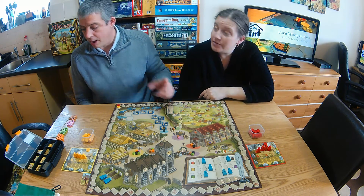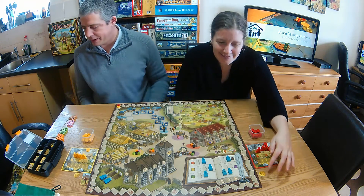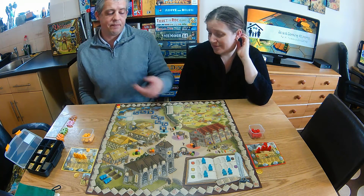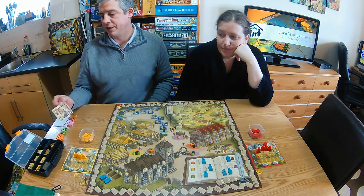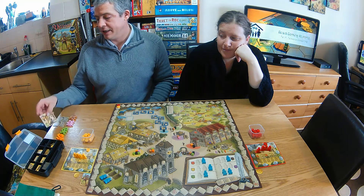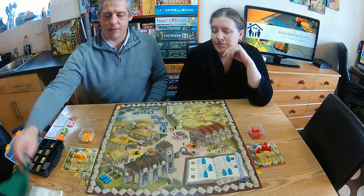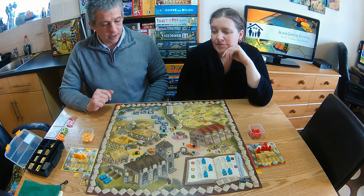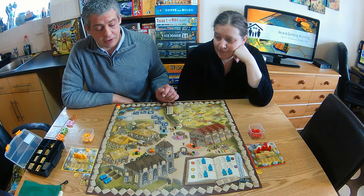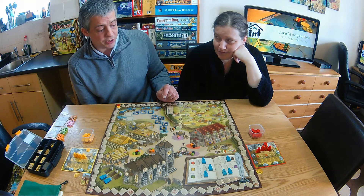I've got it all set up. I forgot we start off with a gold coin each. The cubes on the board are randomly seeded. There's a reference card that comes with it for different player counts that tells you how many of each colour to put into a green bag. You shake them, randomise them, and pull them out into the spots. The colours have thematic names but it's pretty pointless — we just call them by their colours. The only important one is the black plague cube, which costs you time.